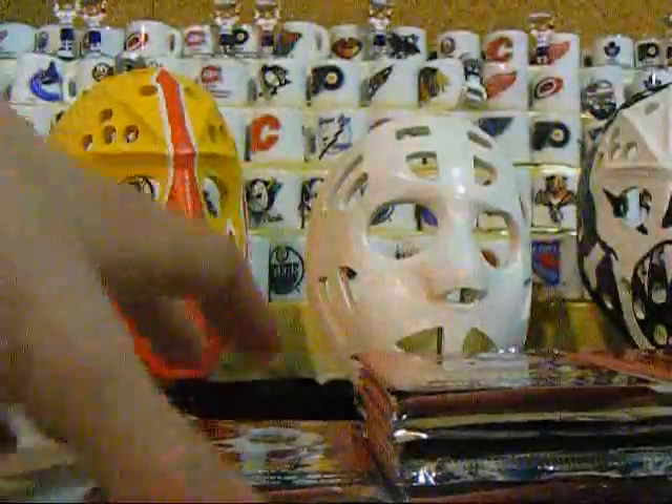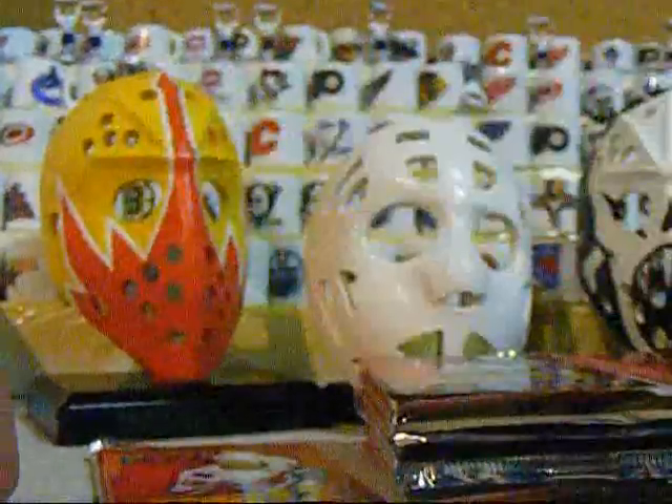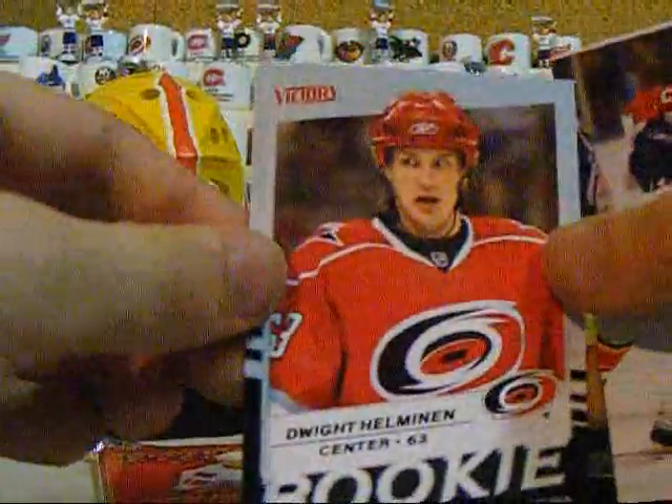I think it would be pretty cool if we got a victory black in here, rookie or regular. Pavel Dimitri regular victory. I'm going to take the base and put them in the box. A Nathan Gerbe Young Guns and a Dwight Helminen victory rookie.